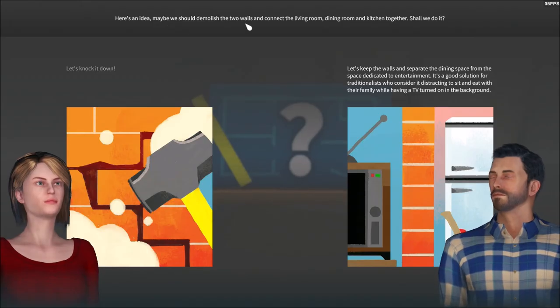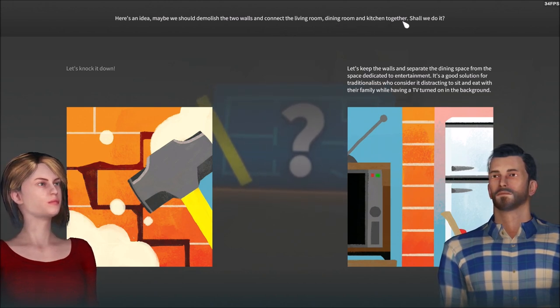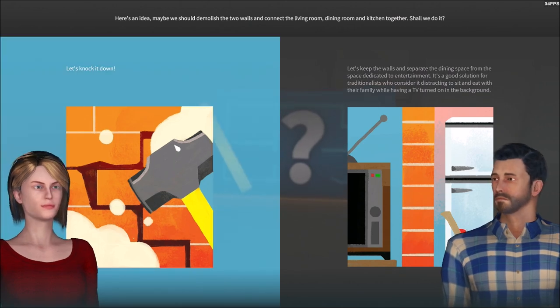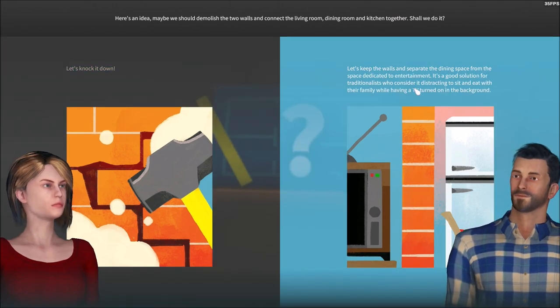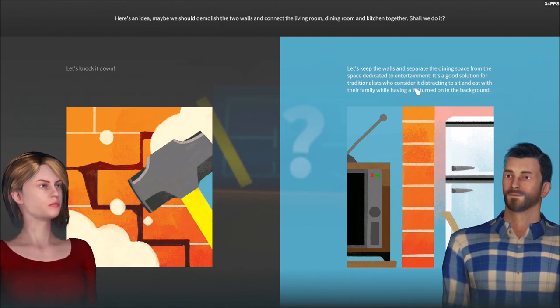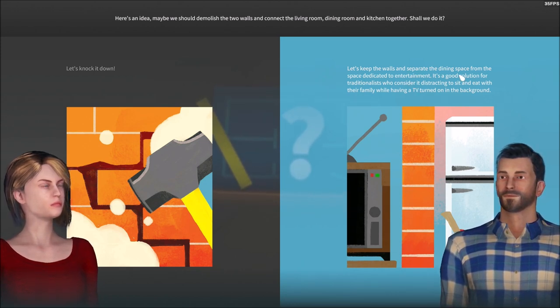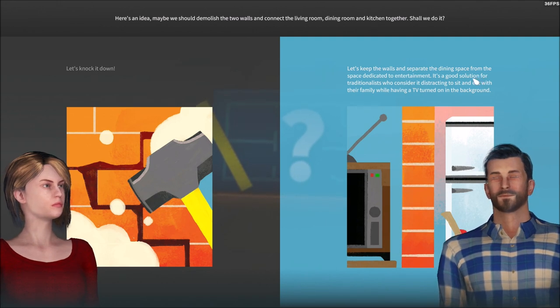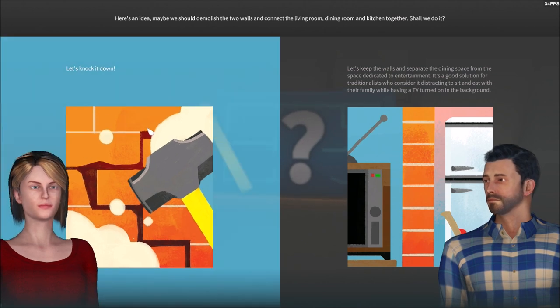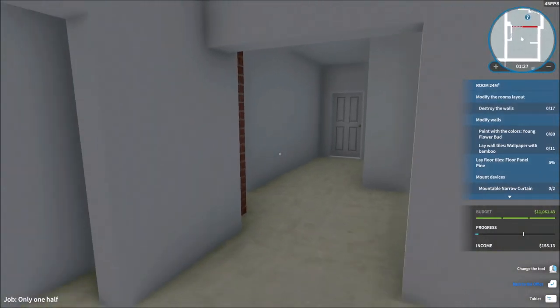Here's a decision: should we demolish the two walls and connect the living room, dining room, and kitchen together? Or keep the walls and separate the dining space from the entertainment area? The game says it's a good solution for traditionalists who consider it distracting to sit and eat with family while having a TV on in the background. I say knock it down.